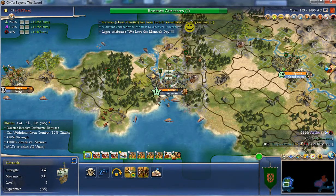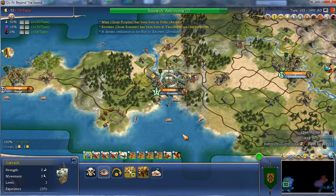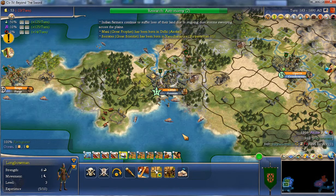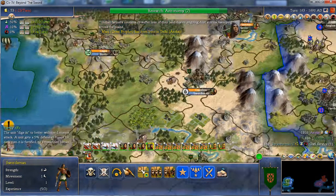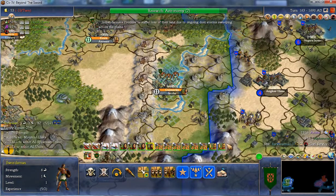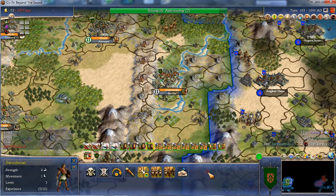No settlers — you have to wait. Somebody's discovered liberalism — the desire to improve things with liberal values. Swordsmen are great city attackers so let's improve that even further.